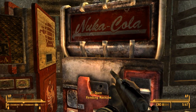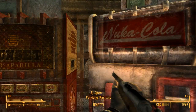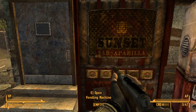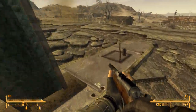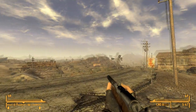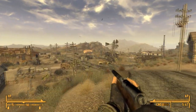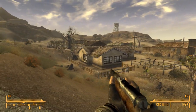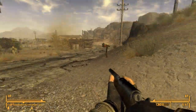Ooh, a Nuka-Cola machine. Nice. Two Nuka-Colas and three Sunset Sarsaparillas - that's a new item I'm seeing. Requires key. Anyone else here worth talking to? If not, I'll probably head on out of Goodsprings towards that amusement park that I saw.